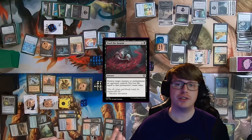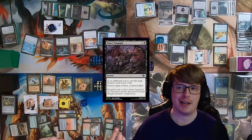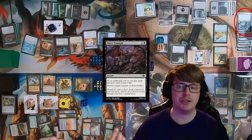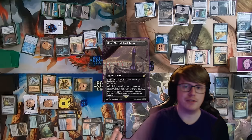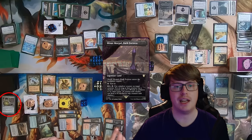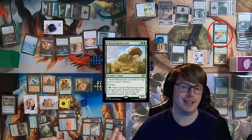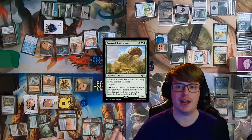Before his turn, Logan casts Bitter Triumph on Matt's end step targeting Yuma — it costs 3 life, but Sangromancer gains that back. Logan upticks Ren and Seven, getting three lands to hand and milling Dothi Voidwalker. He plays Minas Morgul, Dark Fortress, and a basic Swamp as lands for turn, then moves to combat and hits Caden. Sword of Feast and Famine untaps Logan's lands and makes Caden discard a Crucible of Worlds — Logan gains 3 life from Sangromancer. Logan also casts Colossal Rattleworm from Caden's graveyard as a 5/5 Trampler, denying Caden a tutor, and passes to Sam.